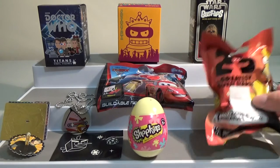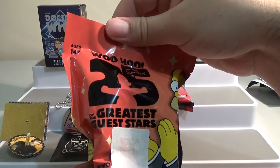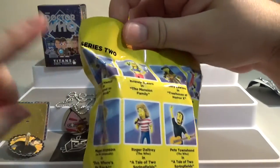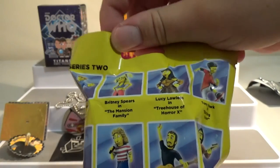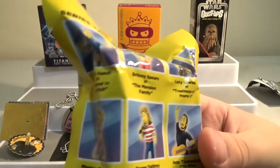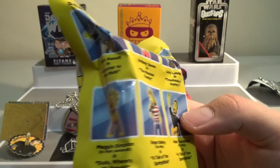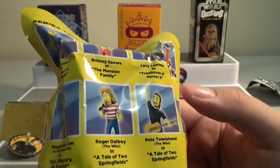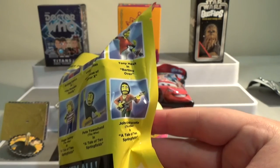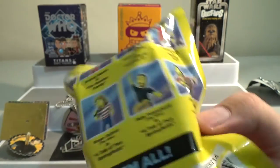What would you like to open next? Something exciting? The Simpsons 25th Anniversary Best of Greatest Guest Stars. These are figurines — there's two of them, by the way, not number one. I think we missed series one. They're basically people who have been on The Simpsons — celebrities and stuff. Mark Hamill, Britney Spears, Lucy Lawless, Tony Hawk, Maggie Simpson, Roger Daltrey, Pete Townshend, and John Entwistle.